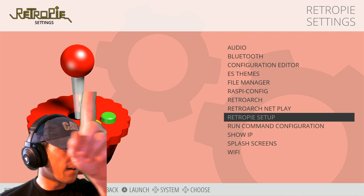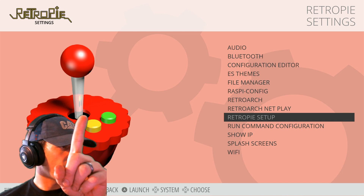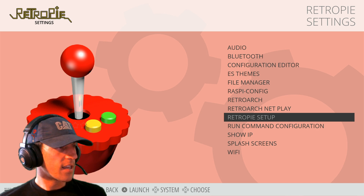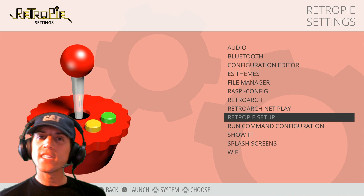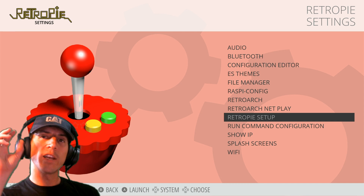I never noticed — you can see the reflection of the buttons on the stick. Wow, look at the little details there. Alright guys, we'll catch you on the next one. Peace.